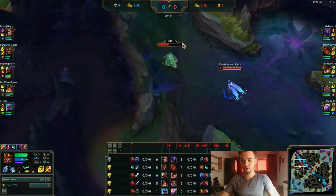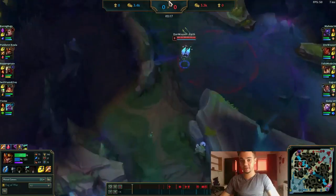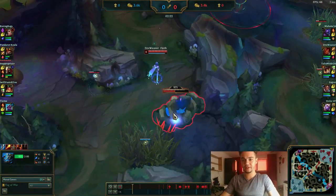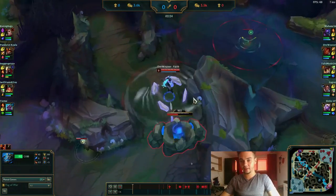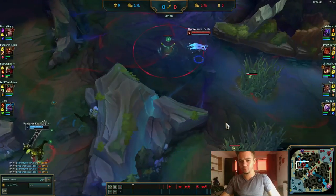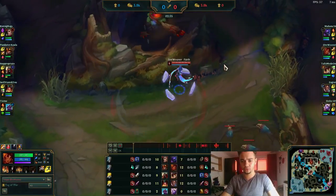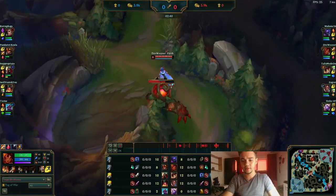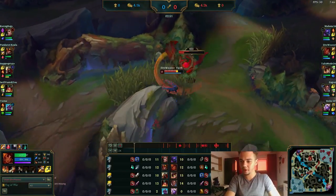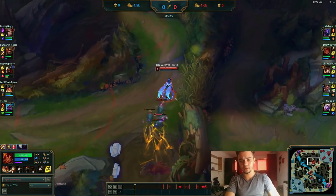I have absolutely no chance to lose this. I see Jarvan starting blue and he has smite, but I don't care — I go for it. I have time to smite it and dragged it away. He couldn't do much; I was full HP. This caused him to lose a lot of gold. His mana might have issues now — look at his mana bar. I'm just going to farm as much as I can and clear this ward.